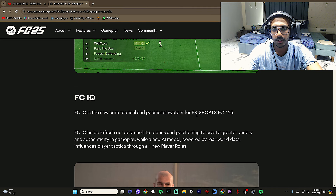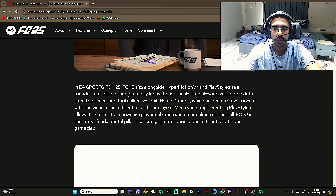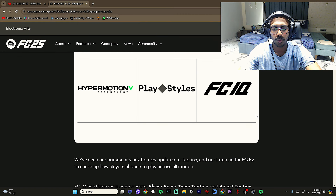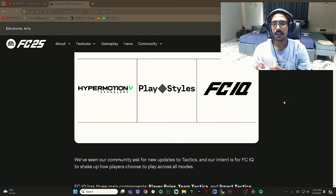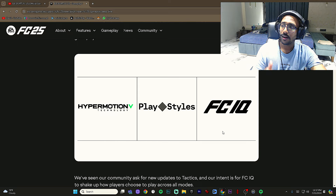FCIQ is the new co-tactical and positional system for FC25, refreshing the approach to tactics and positioning to create greater variety and authority in gameplay. FCIQ is essentially replacing the entire custom tactics model — the old work rates (high, medium, low) are gone, replaced by FCIQ with 50-plus new player roles. HyperMotion 5 remains as the foundational technology for gameplay innovations.